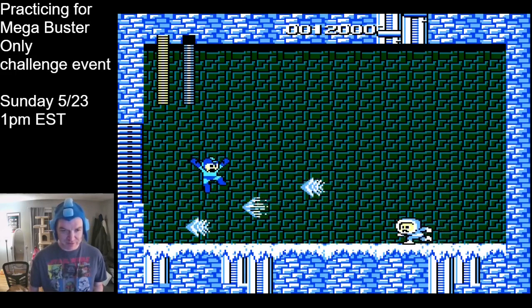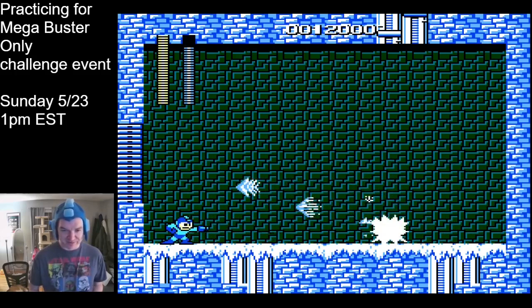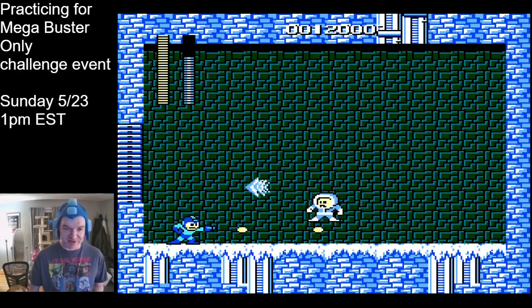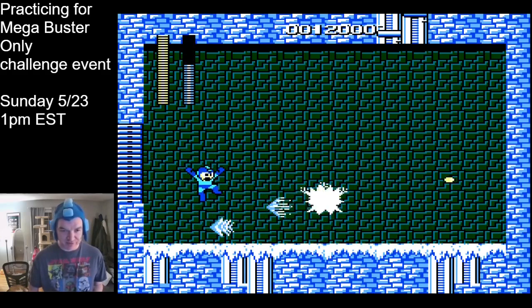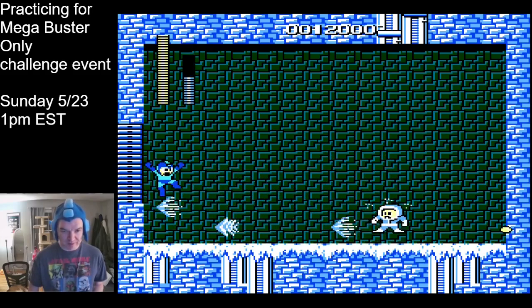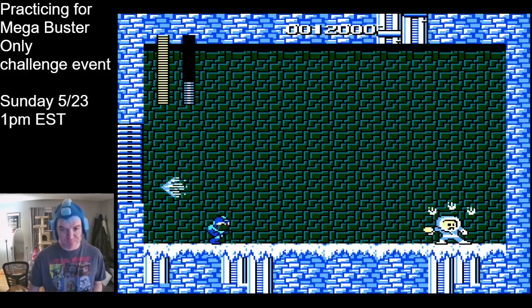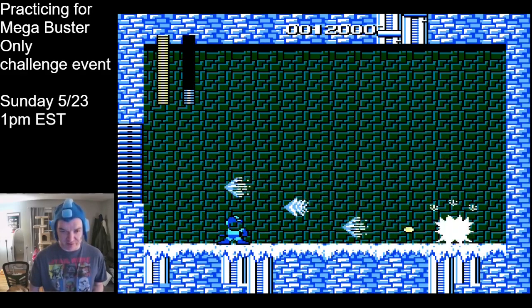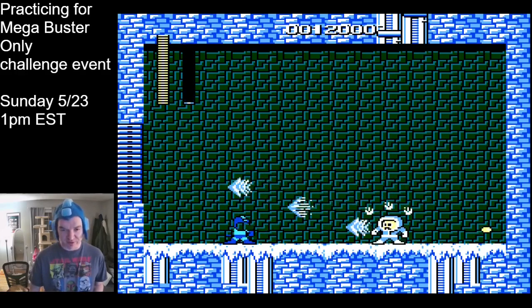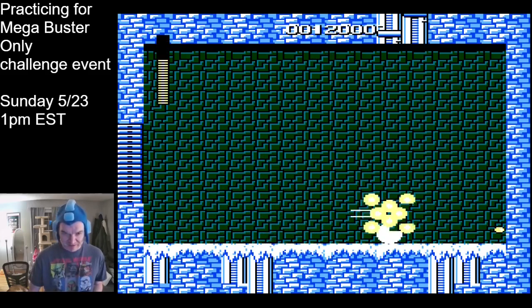It's a scripted fight. He'll start by jumping in the air and firing three ice shards from the top to the bottom, and then he'll follow it up by jumping straight up again and firing three ice shards from the bottom to the top. On the first set of shards, I like to jump the middle one, and then on the second set, I like to jump the bottom one. But in the end, use whatever works best for you. This is all a matter of getting the rhythm down and jumping precisely to dodge them.